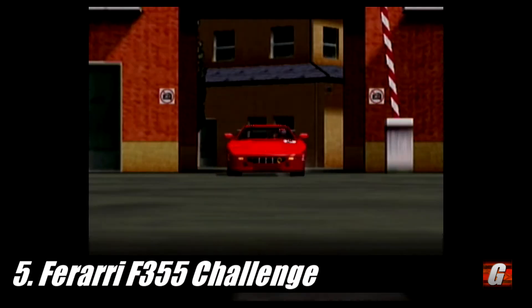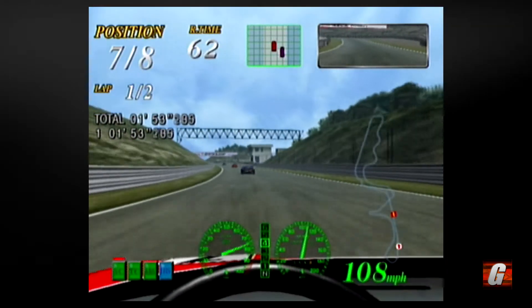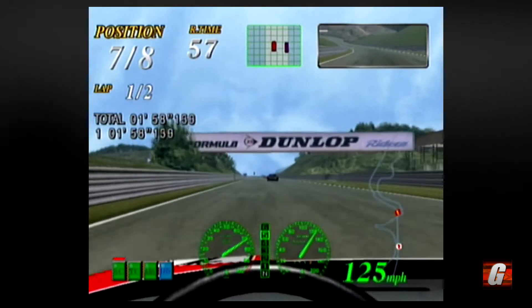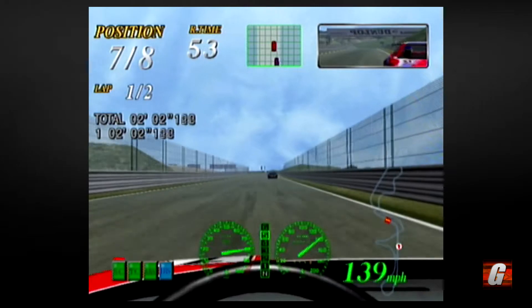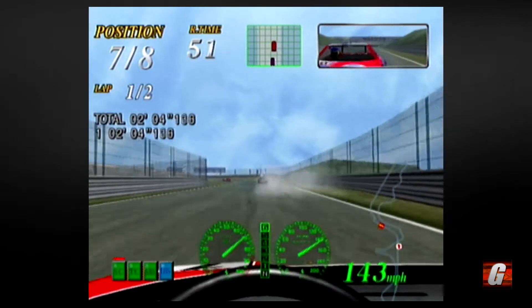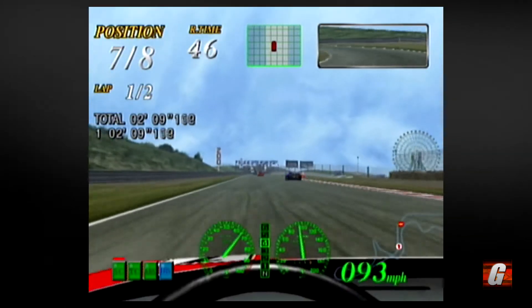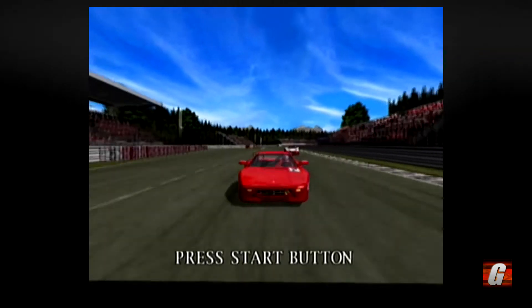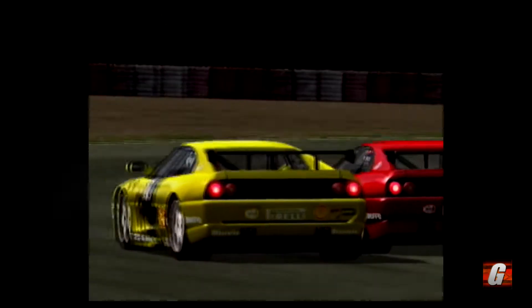Racing games were, and still tend to be, benchmark titles for how great a system's visuals can look, and the Dreamcast's Ferrari F355 Challenge is no exception. While this racer may not be for everyone, it features some of the most polished and detailed graphics to be found on the Dreamcast. It also never dips below 60 frames per second, which makes this feat all the more impressive. It's games like these that make me wish Sega didn't pull the Dreamcast as quickly as they did, and it would have been amazing to see what else they could have pulled off two or three years after this.